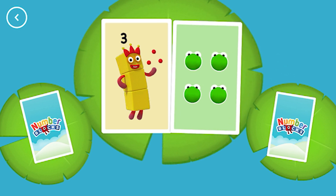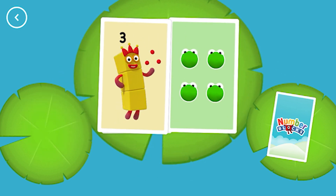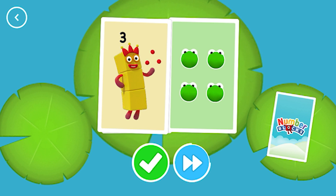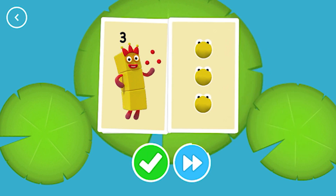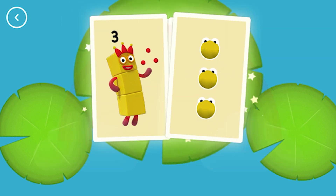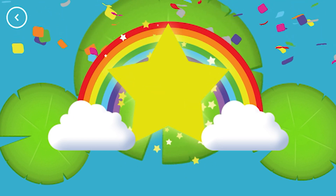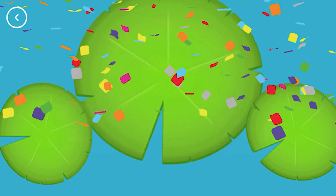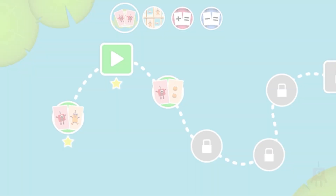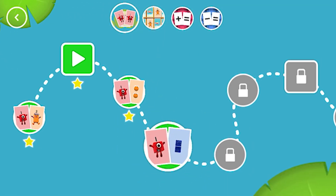Three. Four. Three. Three. Snap, you've found two matching amounts. Super. You've earned a star. A new level has unlocked.